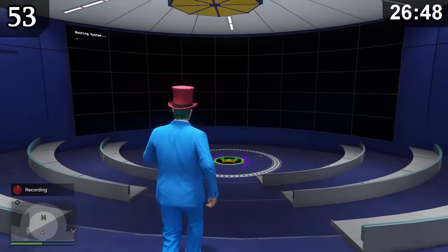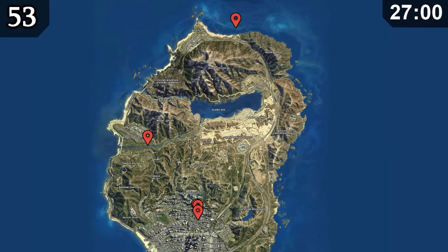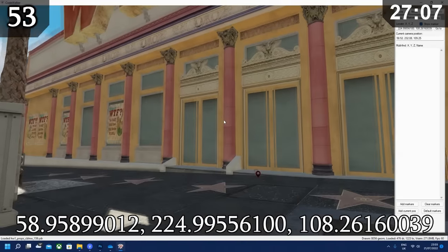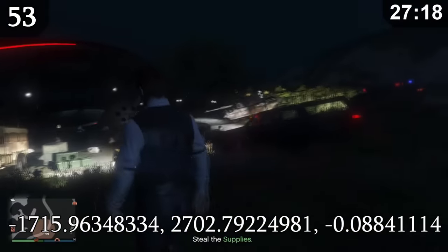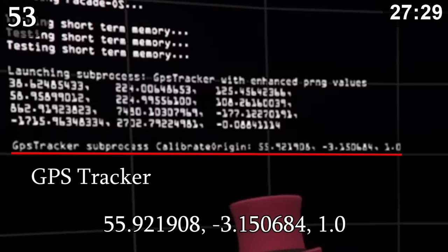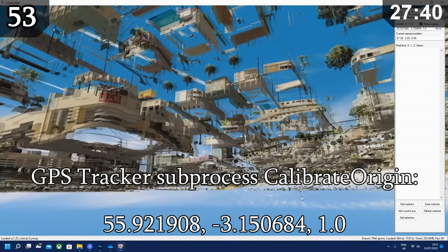When you walk into the facility planning area, the computer takes a few seconds to power on. During the power-on sequence, for exactly 5 frames, you can see 5 different sets of numbers that look like coordinates. Following these coordinates leads to some strange places: a UFO above the Bishop's WTF building, the doors of the same building, an underwater UFO off the coast of Paleto Bay, a location in Lago Zancudo linked to the crashed UFO encounter, and a random spot under the map accompanied by the text 'GPS tracker sub process calibrate origin.'